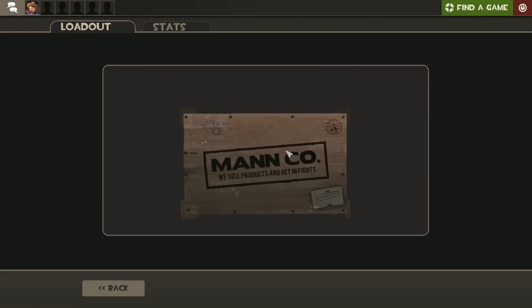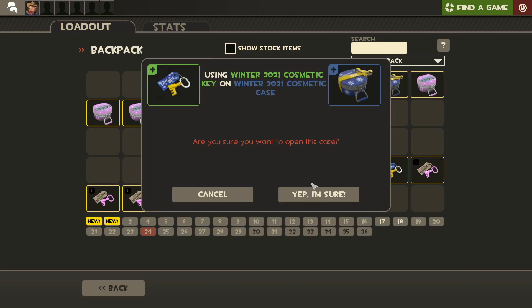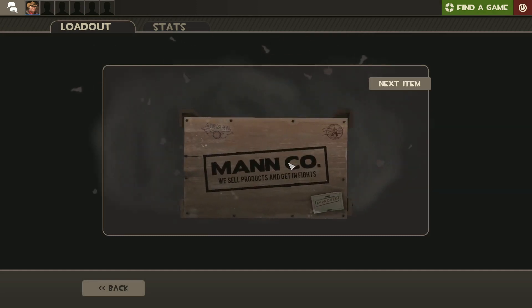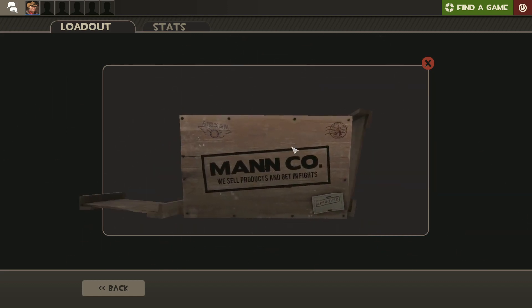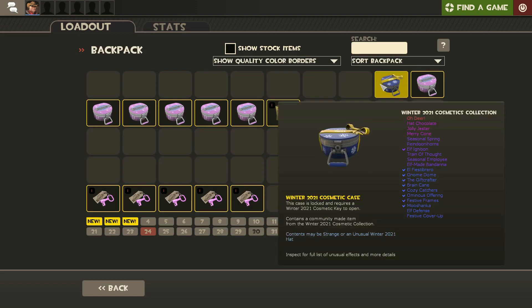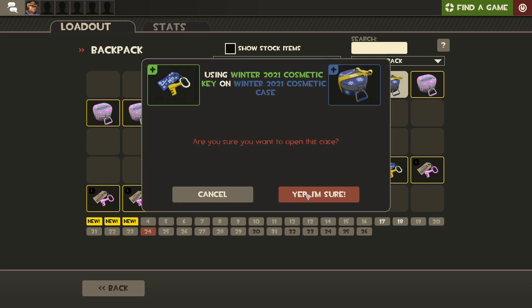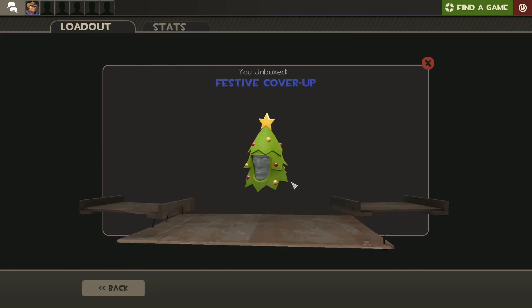Whatever it is, it's a higher ranking — it's purple. Cozy Catchers. Yeah, we're going to get a lot of those kinds of cosmetics early. A Manco ticket — I will take that. Gnome gnome. I don't think we had that. And this is the last of the 2021 cosmetic cases.